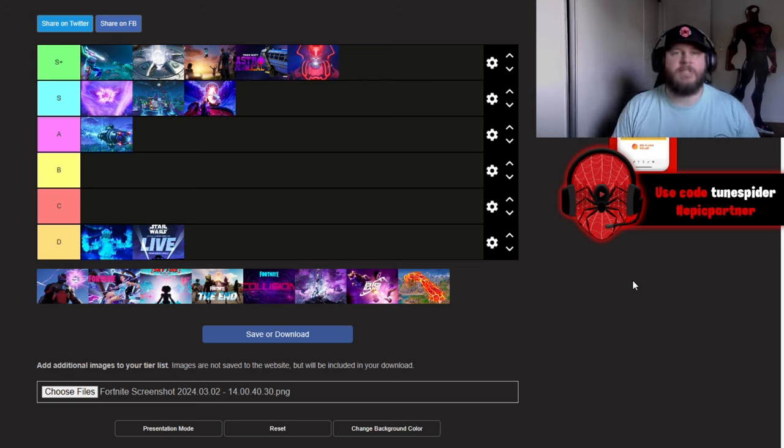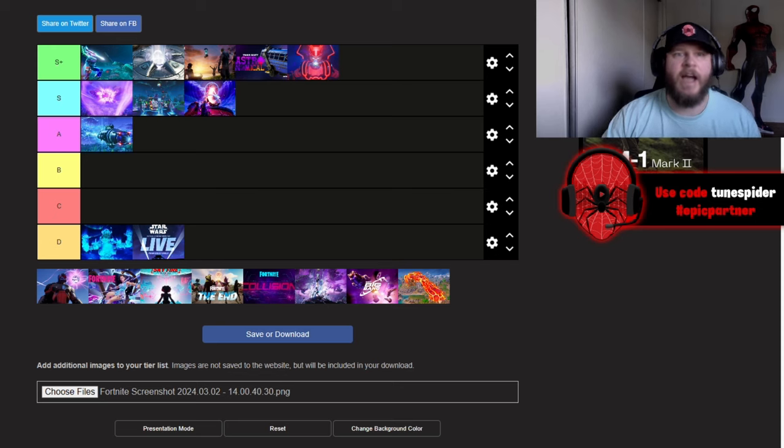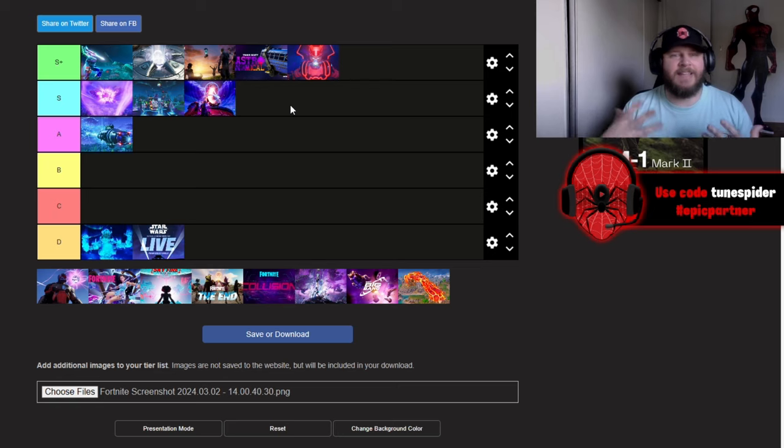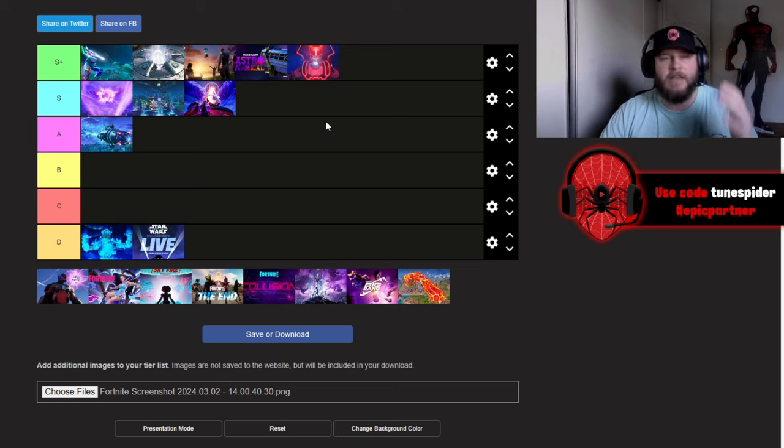Up next is the Galactus event, and that is S-plus. Throughout all of Chapter 2 Season 4, Galactus the Devourer of Worlds was slowly making his way towards us. We helped Marvel characters from the battle pass — Iron Man, Thor, Mystique — build together a plan to destroy Galactus and save the island. We were driving around in Battle Buses shooting Galactus, and eventually he ate one of the Battle Buses that Tony Stark built, which destroyed him. It was super cool and so insane — it has to be S-plus.